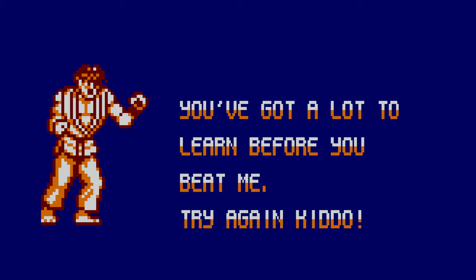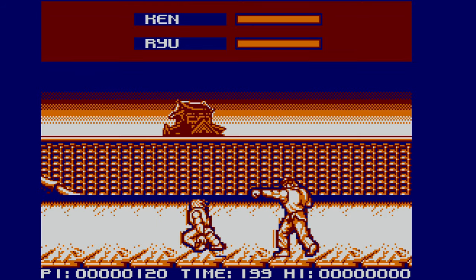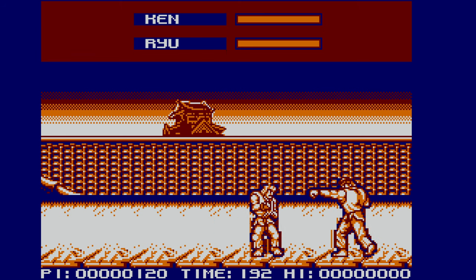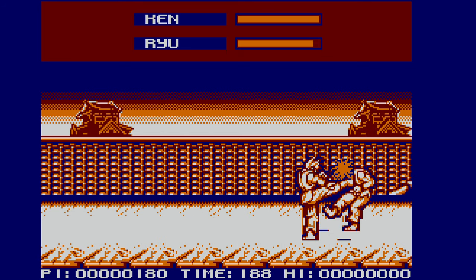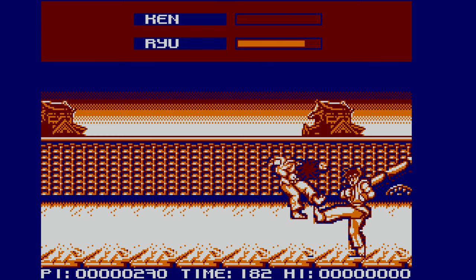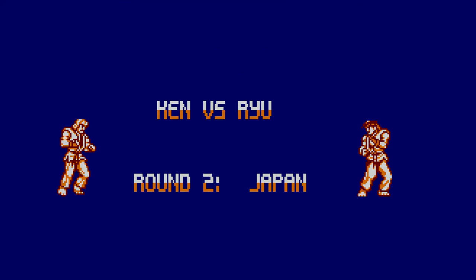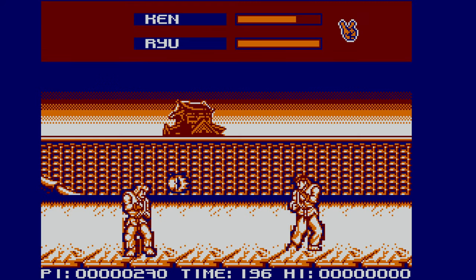Usually when you hit the enemy you expect some sort of collision detection to be working. The hit usually doesn't connect when it clearly connects, and when it actually connects you do quite low damage for some reason, but the computer is able to obliterate you in a matter of seconds. There's no music in the game, just one sound that's used for pretty much everything. I wanted to know how the endgame looks like, but I wasn't able to defeat even the first character, so I gave up after some time.